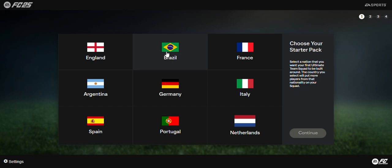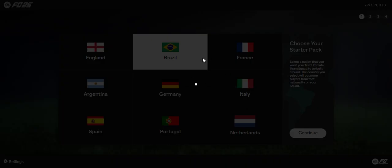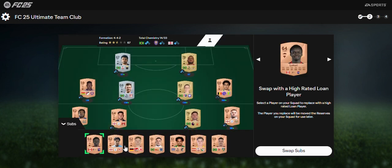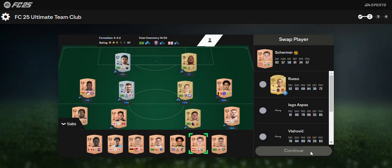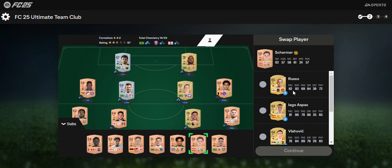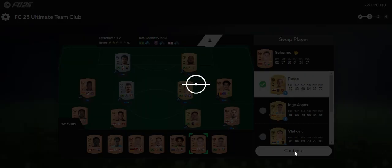Let's head right into it and keep this video as short as possible. For now I'm choosing Brazil — previous years I usually chose France but today let's go with Brazil. I need to select someone to swap, so I'm swapping the goalkeeper. Looking at the options, Russo looks interesting with 82 pace — let's go with Russo, hoping I'm pronouncing her name correctly.